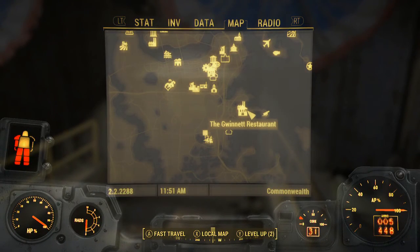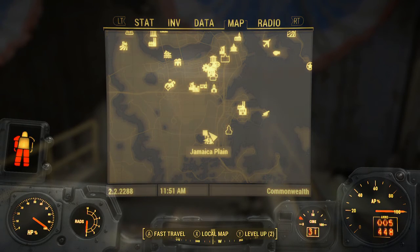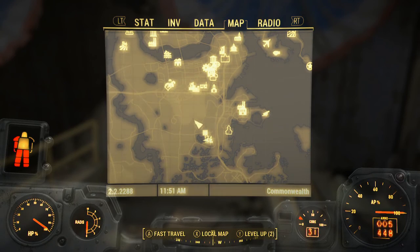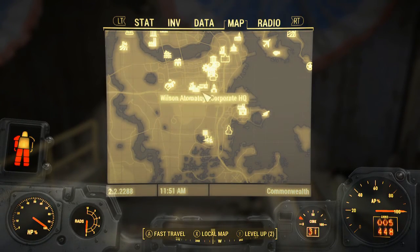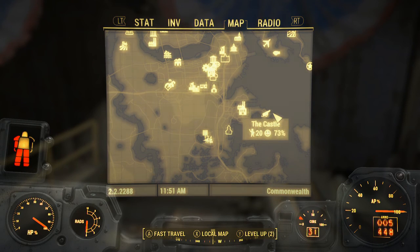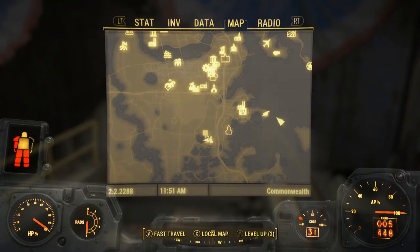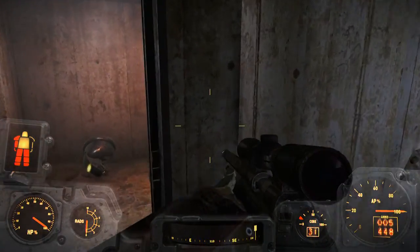Let me show you a better view. You can see the Gwinnett Brewery and Restaurant, DB Technical High School, and there's the Castle in comparison to Jamaica Plain. So you're going to make your way down here and you'll have two options.